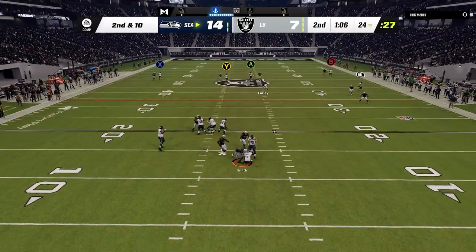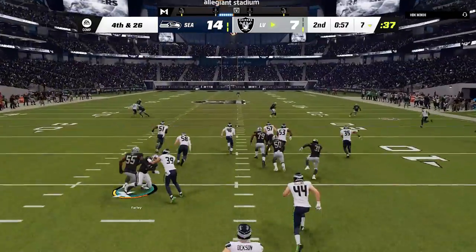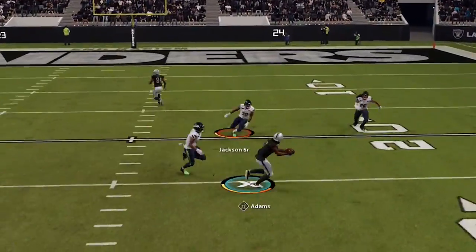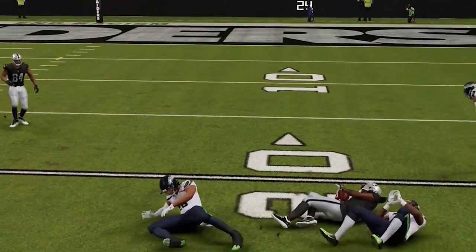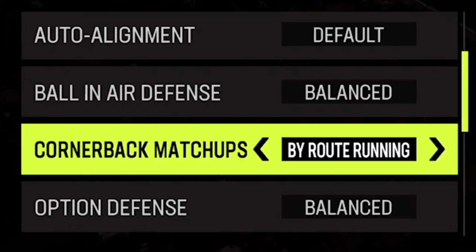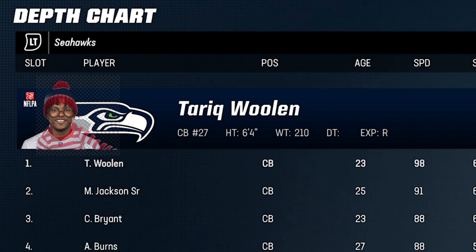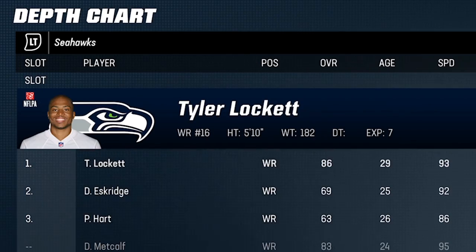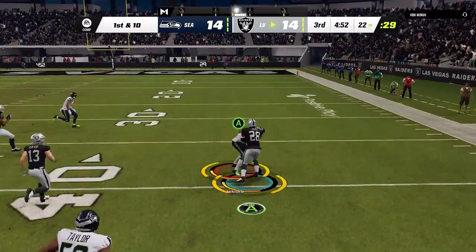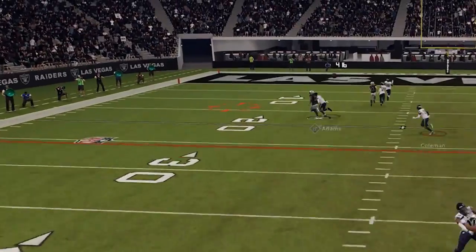I get the ball back with a minute fifteen left but get sacked twice and pushed back to a fourth and 26, so I have to punt from my own end zone. He gets a solid return to midfield then it turns right back into the Devontae Adams show, connecting on back-to-back passes, and I notice the defender trailing him is once again somebody other than Tariq Woolen. I try changing coaching adjustments to route running but some dude named Bryant is still trailing Adams. I have to wait for the second half to put Woolen in the slot cornerback spot, but on the very next play Adams is again uncovered by Woolen, and it's only Jamal Adams knocking the ball loose that saves us.